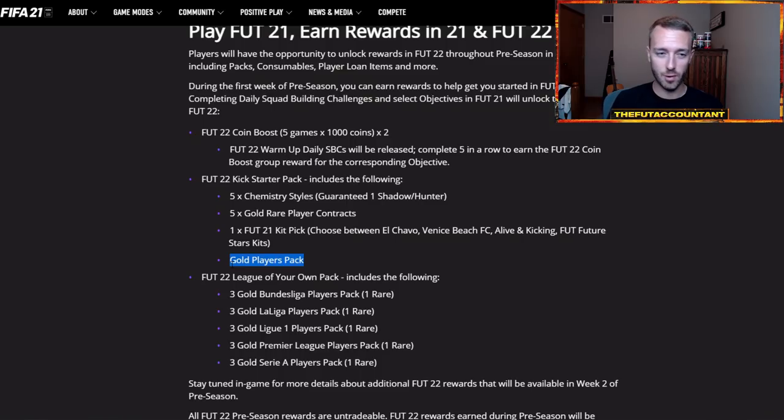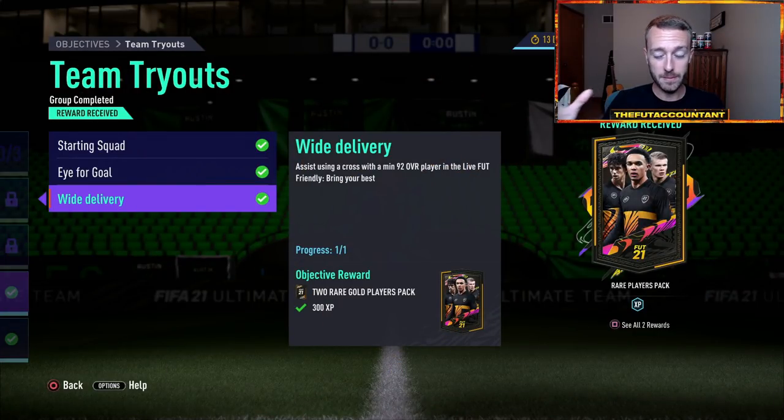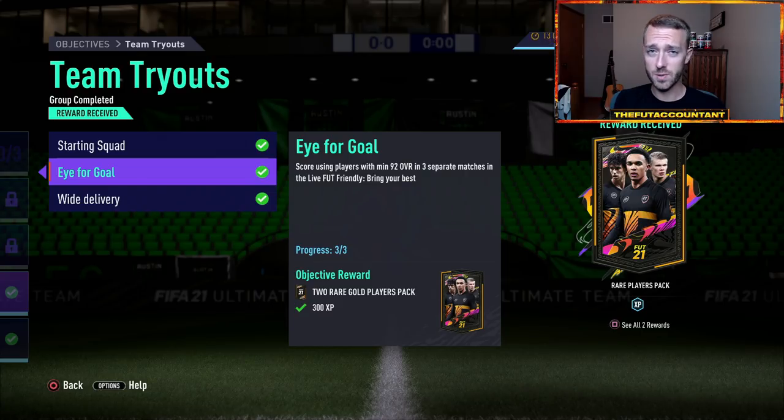Even in that early stage of the game, even if you've already been on the game for a week, if you haven't finished those SBCs yet, the contracts and the chemistry styles are very nice. Five chemistry styles and you're guaranteed one Shadow or Hunter, and five gold rare contracts — not having to think about buying contracts is great. If you have a couple of these Kickstarter packs, let's say you get 10 to 15 gold rare contracts from three starter packs — you're set. A gold rare contract is 28 games to a gold rare player. So I think that this Team Tryouts objective is really worth it. It's four games, and you get a 50K pack in FIFA 21 which is nice — that one was a huge W on the day.